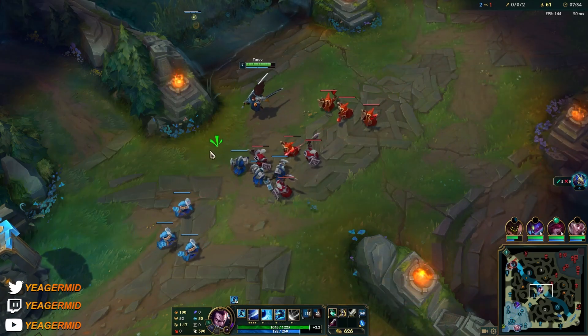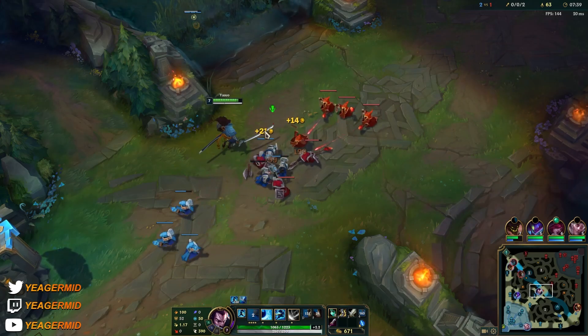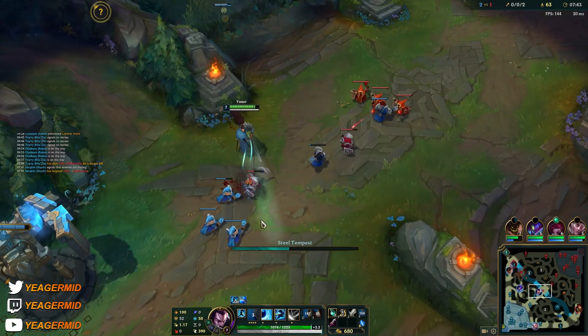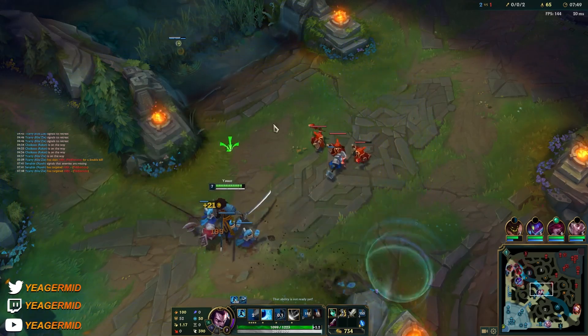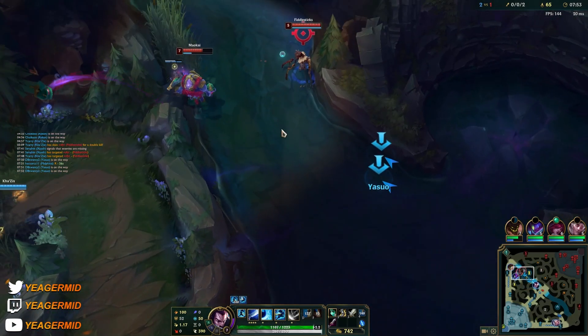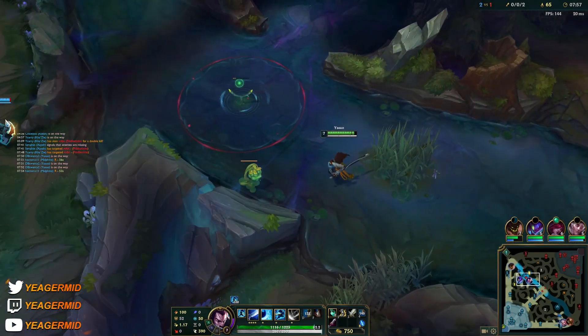The easiest way to land the knock-up is probably doing the EQ. You have your Q stacked, and then the EQ makes it so you spin the blade — it goes from being a skill shot into sort of a point-and-click. Okay, go for it — oh he doesn't have the ult up. I'll just take this then.